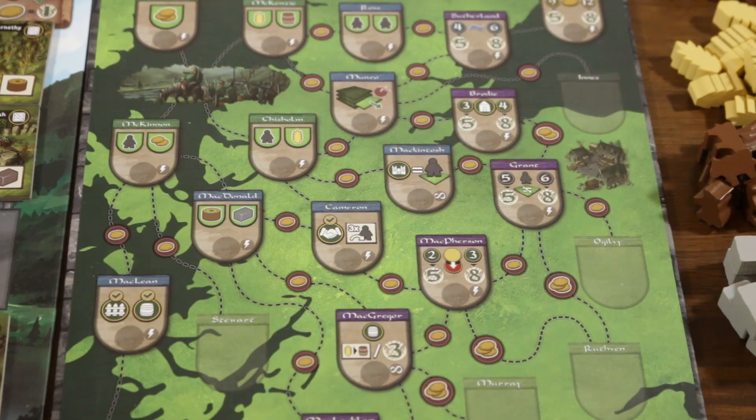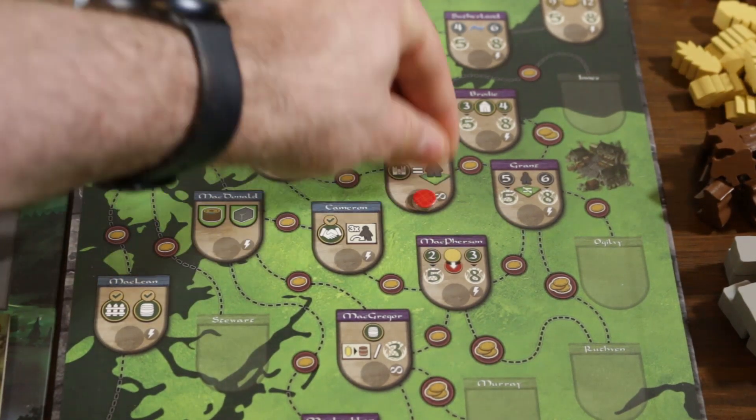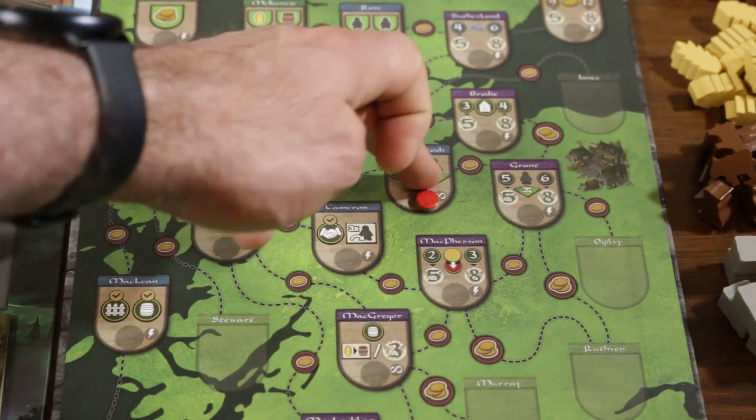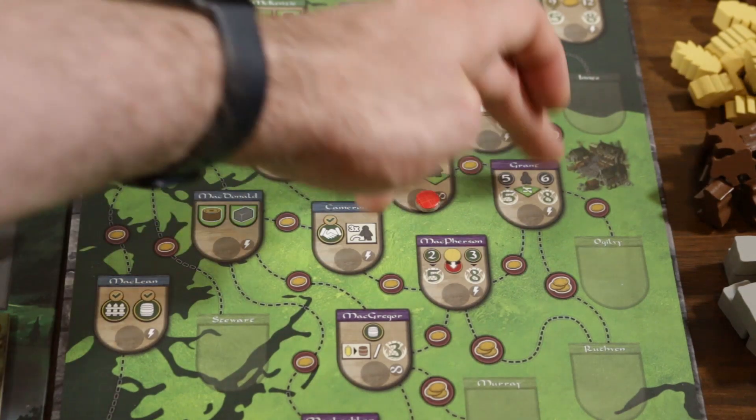The player traces a line along roads to the family they wish to influence — for every coin they pass the cost increases by one. So in the first turn, if the red player wants to influence Cameron, they trace from the start marker passing no coins, making the action free. If they wanted to visit the MacIntosh family, tracing through Chisholm to MacIntosh would cost one coin. After the first clan marker is placed a new starting point is unlocked for further journeys, allowing later placements to be cheaper.